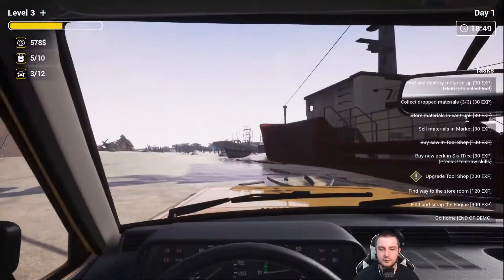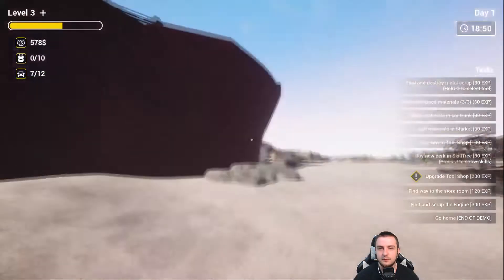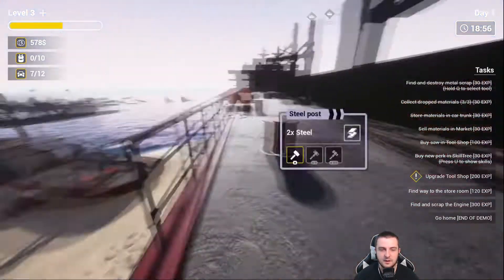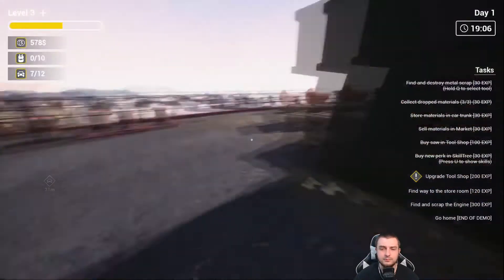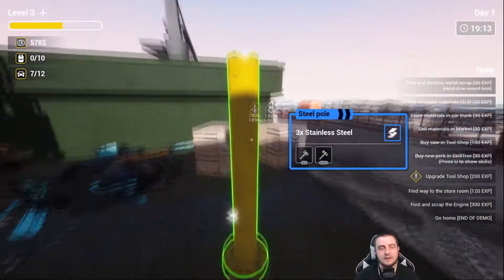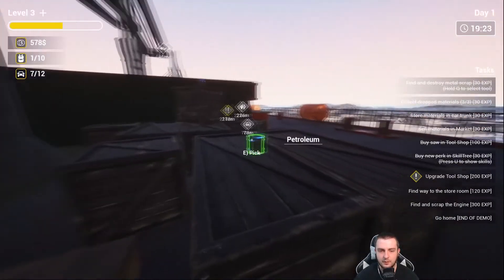There's a ladder on this big ship — let's park the truck near it. There doesn't seem to be a rear view mirror, which would be useful. More blue highlighted items — those are useful for upgrading tools. Let's shift everything over. There's a ladder here, let's go up and start dismantling. I'm not looking for oil or steel or petroleum — I just need copper.